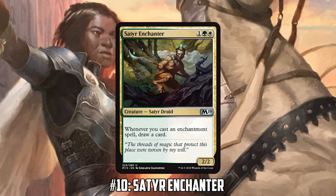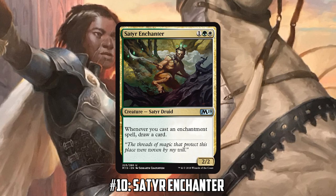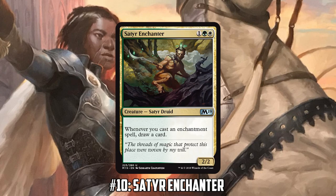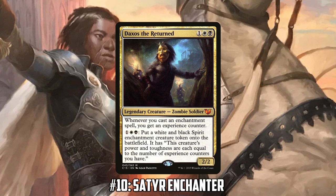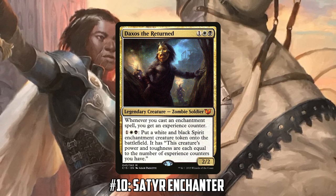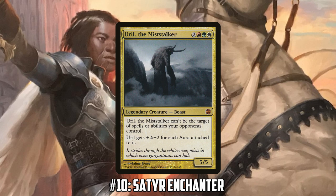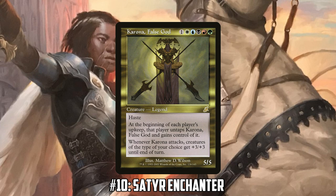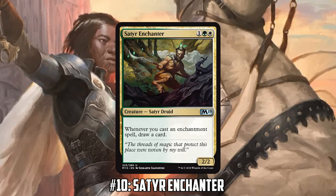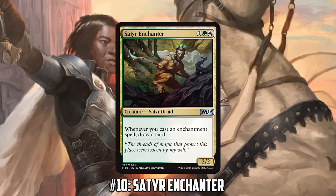The Enchantress archetype has seen quite a bit of play in Commander. We've had Daxos the Returned as an Enchantress commander, Uril the Miststalker as Voltron Enchantress, Sigarda Enchantress, and five-color Karona Enchantress. Satyr Enchanter is just one line: whenever you cast an enchantment spell, you draw a card. Very boring, but it is going to be an auto-include in all Enchantress decks that can play it going forward.